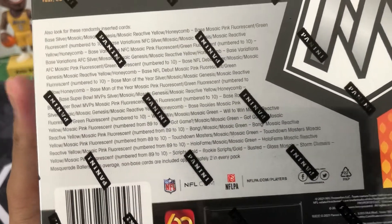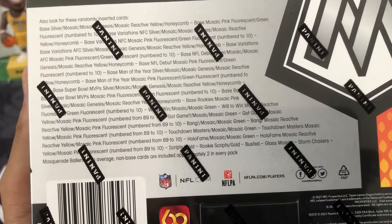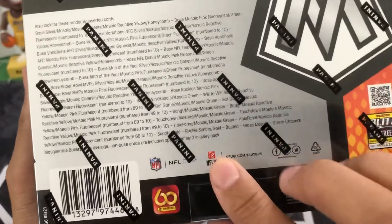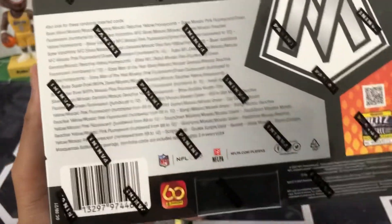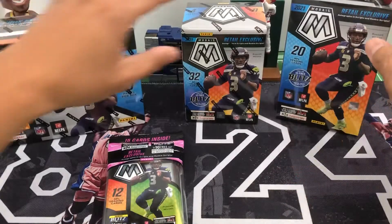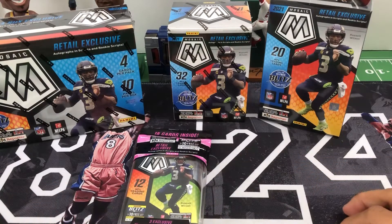In all formats you can find case hit inserts: Busted Glass Mosaic, Storm Chasers, and Masquerade Ballers. I believe you can hit those in all of the formats here. So yeah, let's go ahead and start and see what we get.